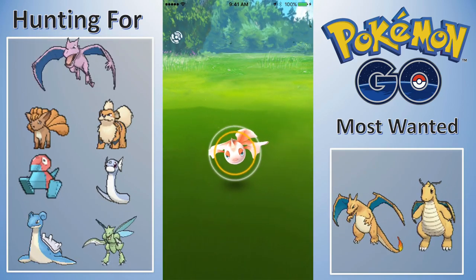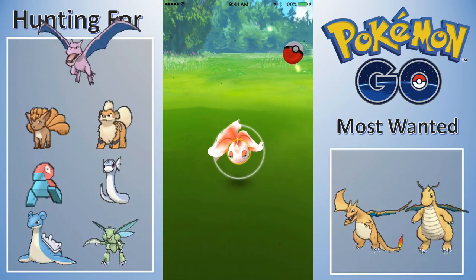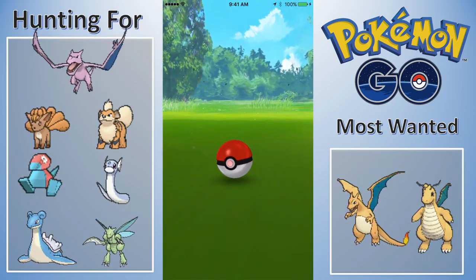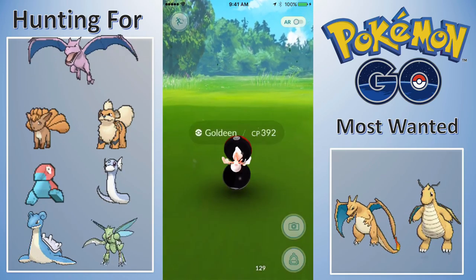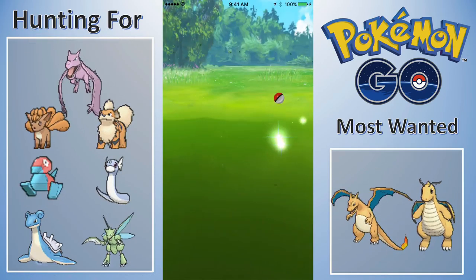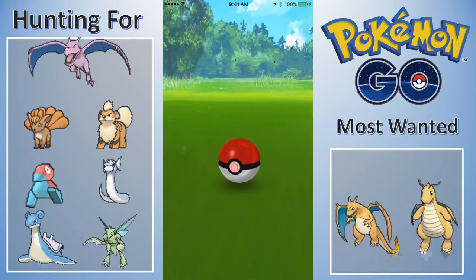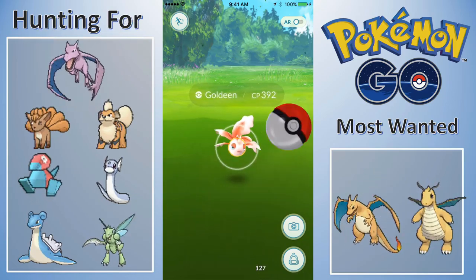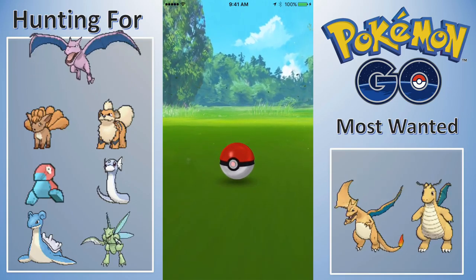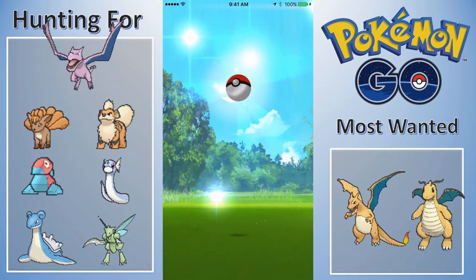Not necessarily the water Pokemon I was looking for. I know around this river people have been finding Dratinis, so I was hoping I'd find one of those, but alas I did not find a Dratini. I went through two incenses and I just wasn't finding a lot of stuff I really needed, so I decided to stop at two incenses and not keep going.